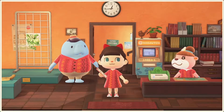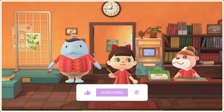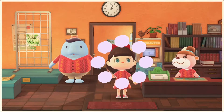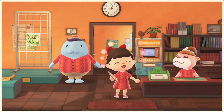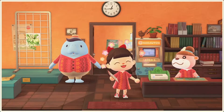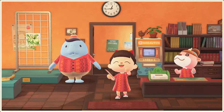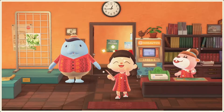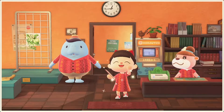Hi everybody, welcome back to my channel. In today's video we have a bit of an interesting one. I'm going to be decorating a house for a builder on Happy Home Paradise. I will scan in an amiibo, but there's something different this time around. I will be inverting the color so that it's a bit harder to decorate and everything's going to look really different. It'll completely change the color palette, so hopefully this still turns out good. Let's get started.